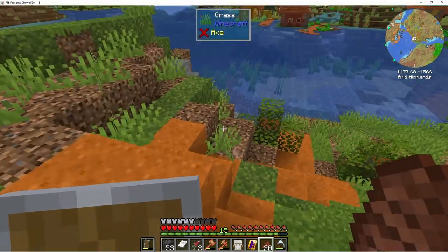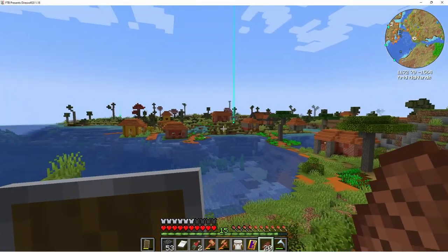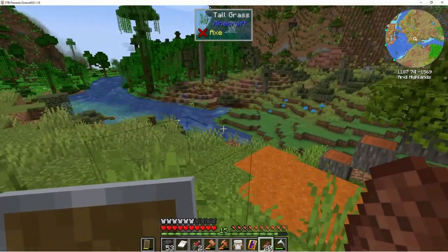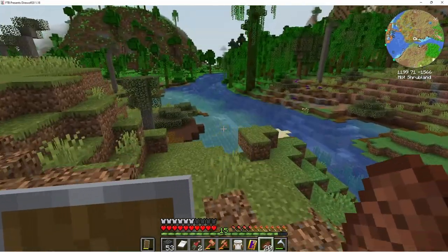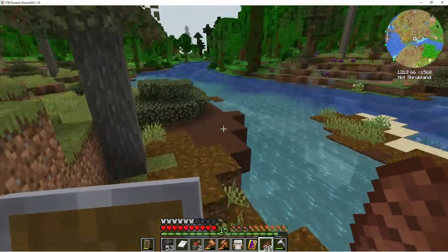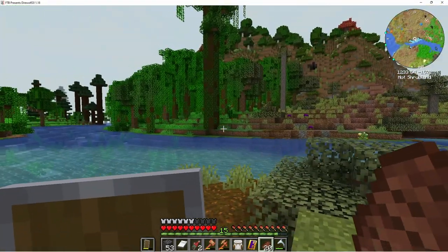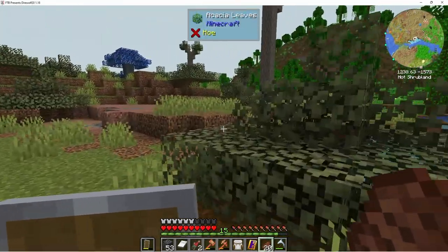This is like a hot... something... and this is an arid island. Look at that — jungle! Hot shrubland, that's what it was.